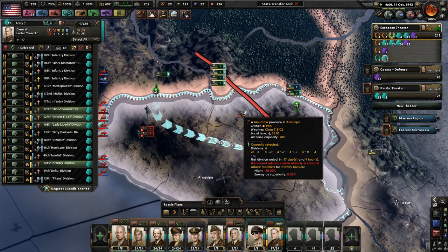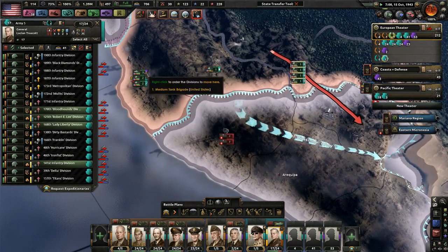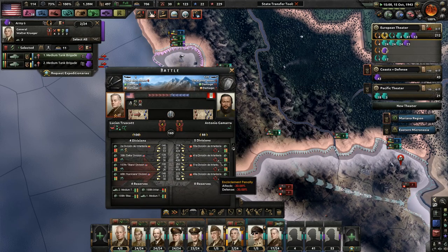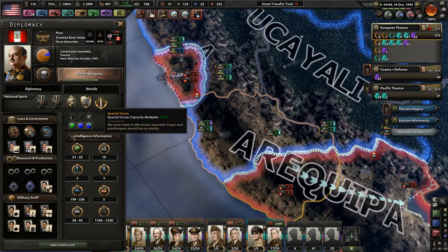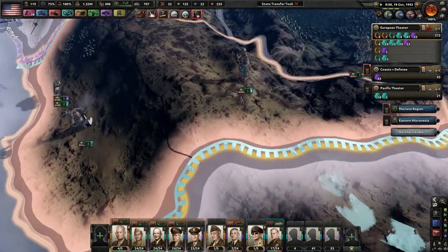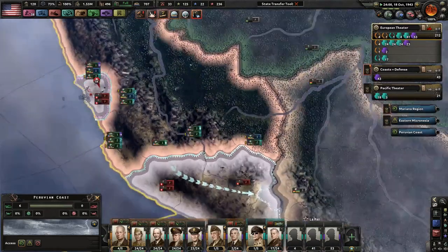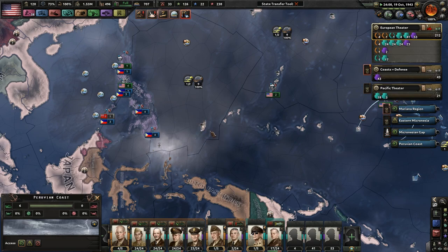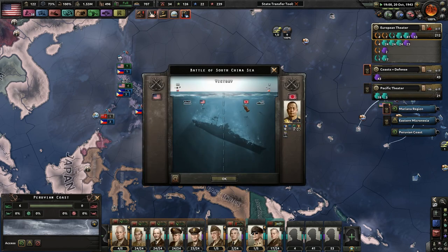Peru, you shouldn't have messed with America. Even though you might win a lot of battles, you really shouldn't have messed with America. If someone's attacking, we might as well help support, right? They have five divisions that are holding out so freaking well. And they're apparently getting more manpower, but they have fewer divisions at least. Ace pilot promoted — very nice. Can't really afford you to leave that area. We lost two planes over there — I knew there were ships over here.